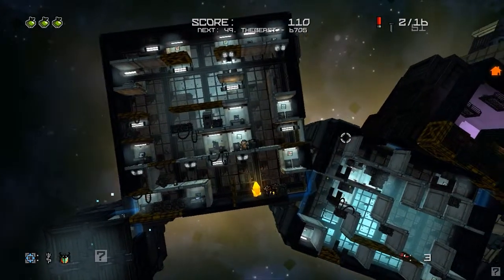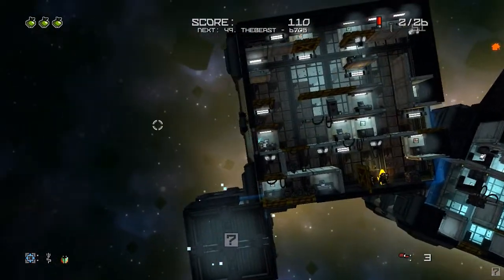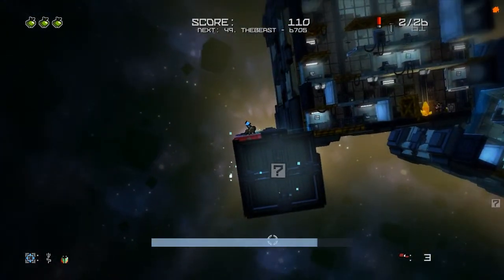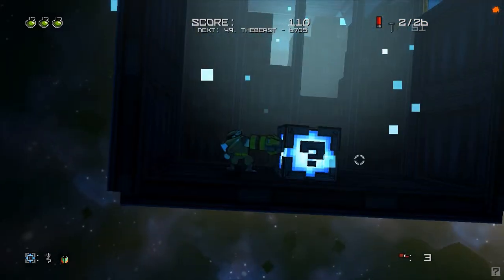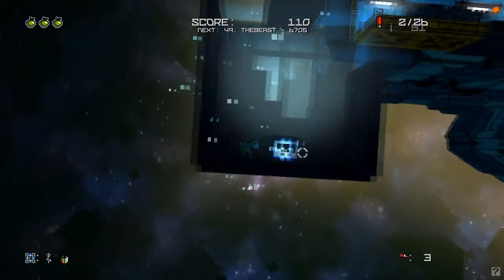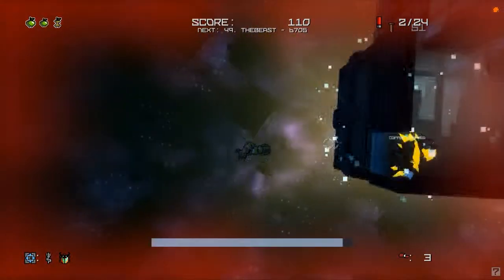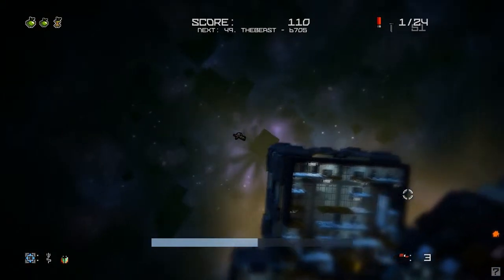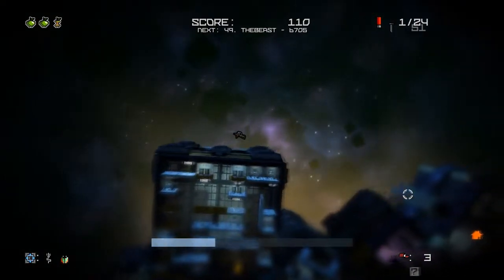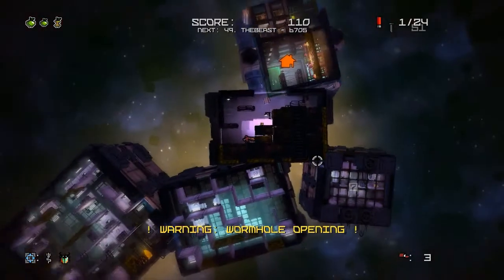Sometimes these containers will have something in them, sometimes not. Ooh, it's a glowy one! This one has a big crate in it, and once you break it open it gives you stuff. Oh Jesus. Let me out. Thank you. That's new — I was not expecting that and I'm about to die.